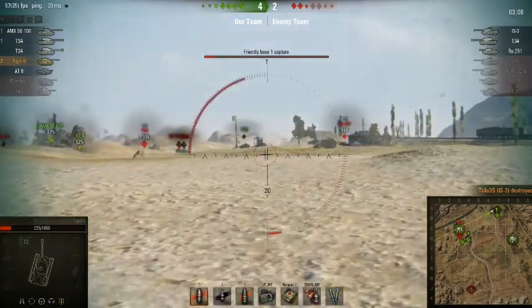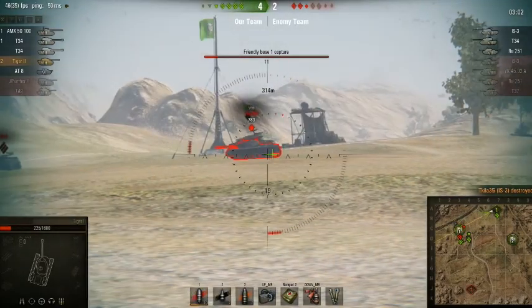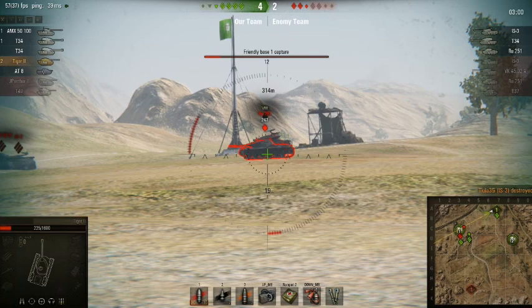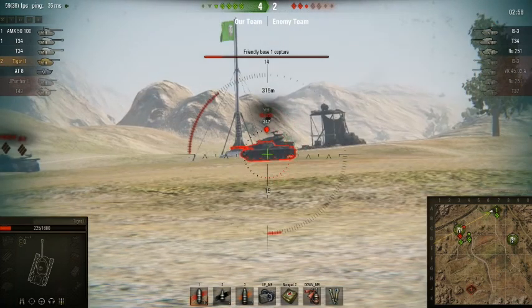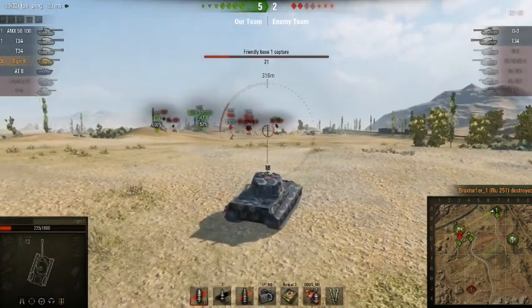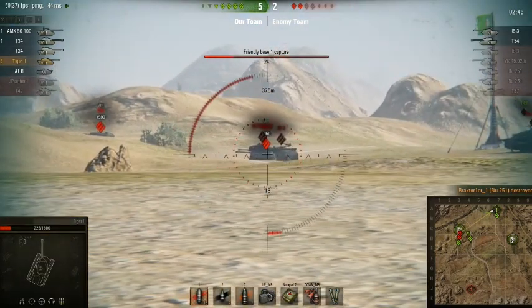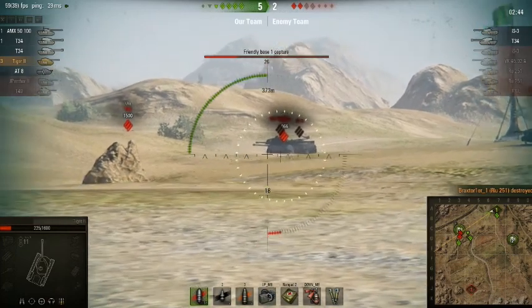I get rid of one tank, and the next one makes a mistake. I managed to track him and then aim dead centre under the turret — boom, he's gone. Enemy vehicle destroyed. I think now we're in control of this match, and even though there's still one enemy capping, I think we can take that down.